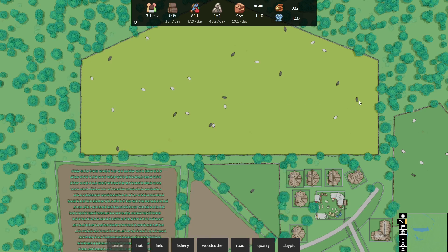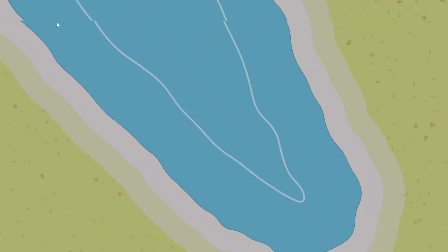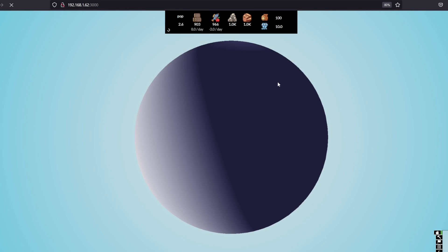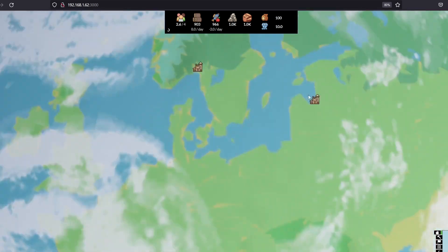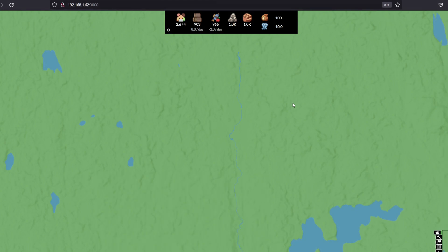First off there were some small things that annoyed me still in the previous version. For example, the tiles that were generated did not always line up nicely when you were zoomed in really close. Those were relatively easy to fix and now when everything is loaded you don't even notice the tiling anymore. Also, when you load the page for the first time it used to take a really long time for all the assets to load in — that should be a lot smoother now as well. Some assets would load in multiple times, so I made it so that each asset only had to be loaded once and then could be reused after that.